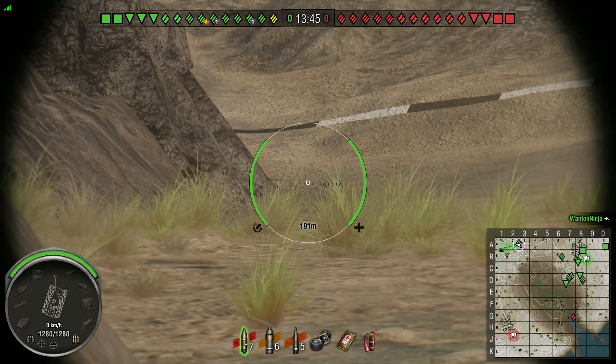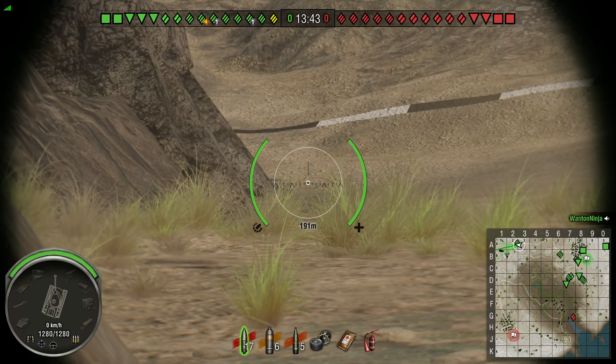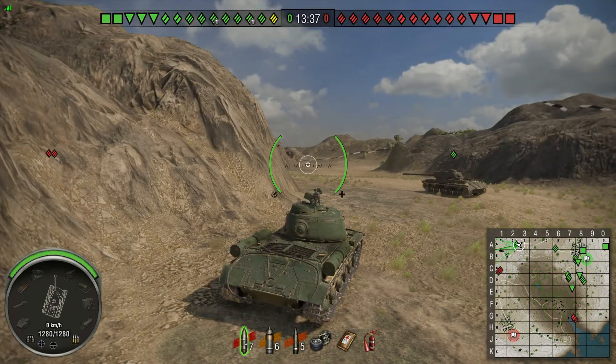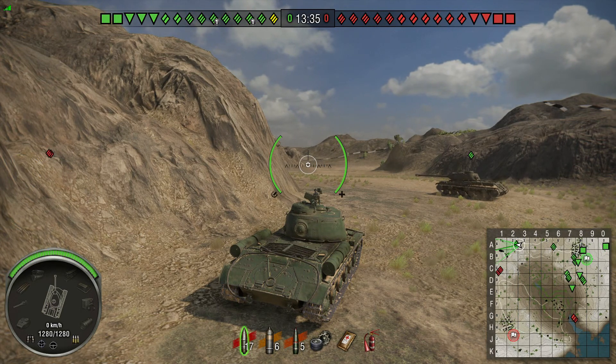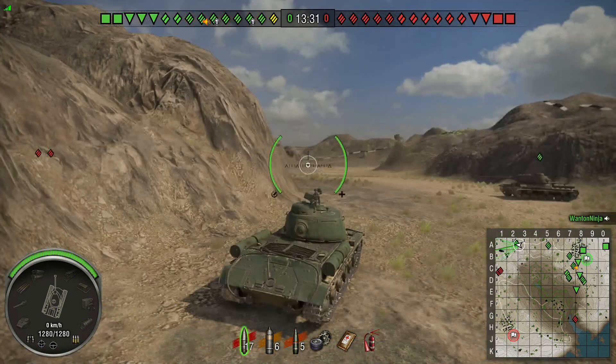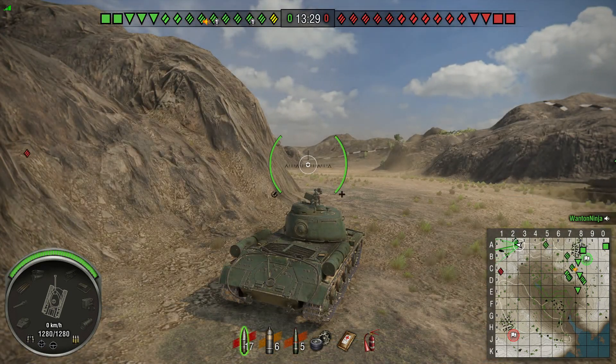At this point we make a decision: we're going to sit here, we're not going to push up to the opening on our left and get between that opening and the end curve there. No sense with only two of us here. Watching the mini-map we do have at least one other guy, probably Axe Robert, coming up to give us some assistance, so we're going to wait for that.